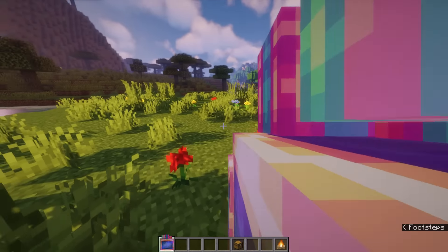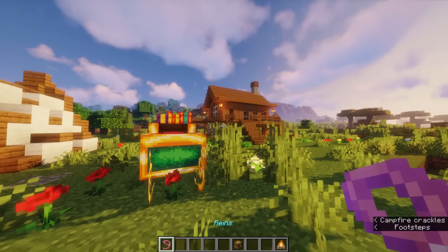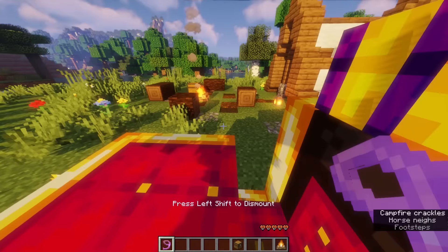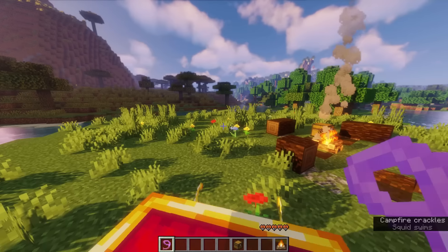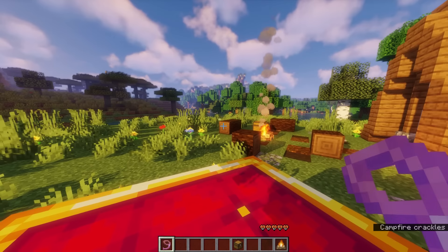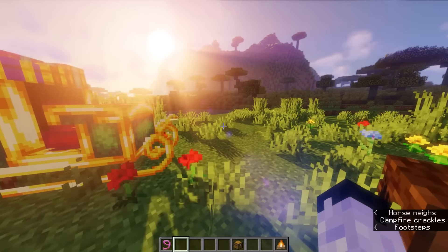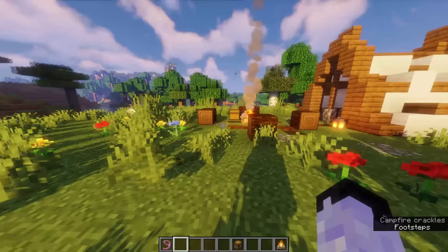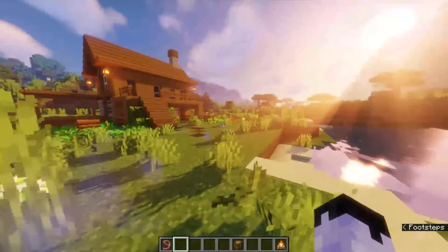The way to place the sleigh is to throw it on the ground with Q, and you'll see you get the reins right here. Now, these reins — once you sit in the sleigh, it does not go anywhere yet because we have no reindeer attached. But once we do have reindeer, you right-click with the reins and you'll be able to fly on out of here. So what you'll need to do when you get the premium version is go out, find wild reindeer, and bring them back to the sleigh.